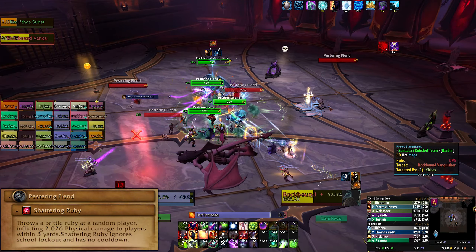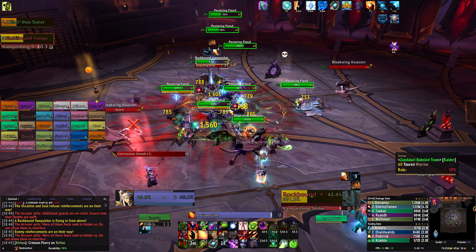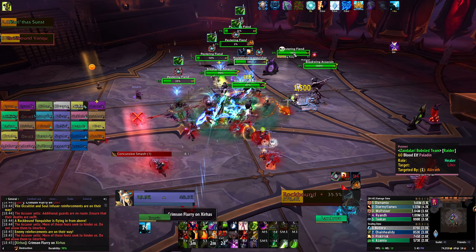Pestering Fiends are small imp ads. They deal random damage to your raid and they explode when they die. Group them up as best you can, AOE them down, and don't stand where they explode.